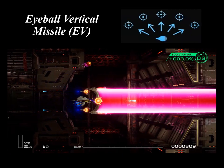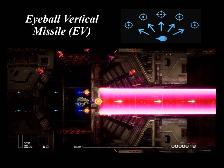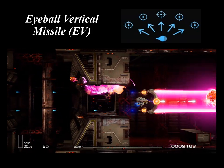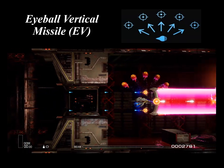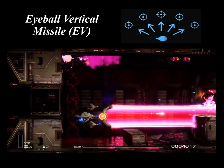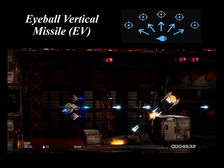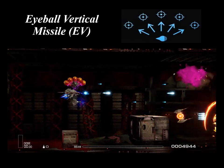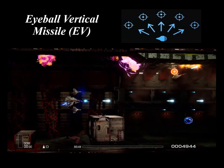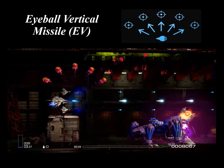The Eyeball Vertical Missile launches missiles upwards while the fighter is in the air, and launches bombs when the fighter is moving over land. It is a very effective weapon, but few fighters can use it. When implemented, this combo launches three homing missiles at level 1 and five homing missiles at level 2 upward when in the air, and a standard depth bomb when over land. These Eyeball Vertical Missiles are exclusive to the Baito crafts, however you can use them in the customizable R-Type crafts as well.